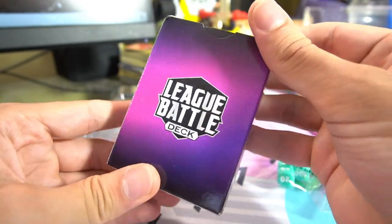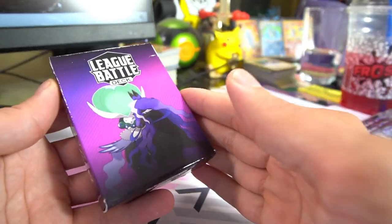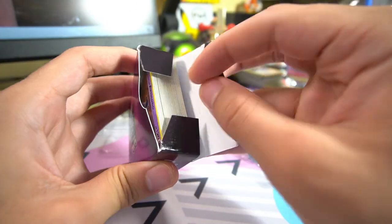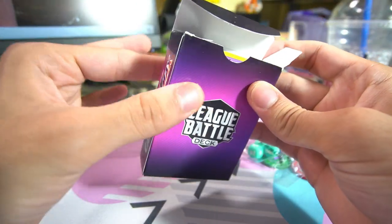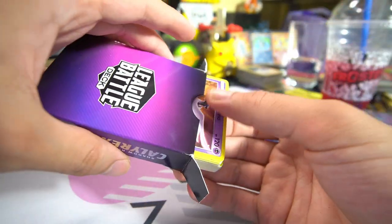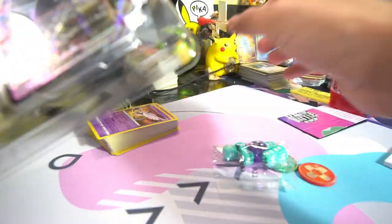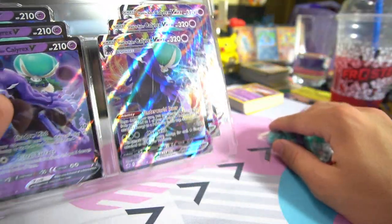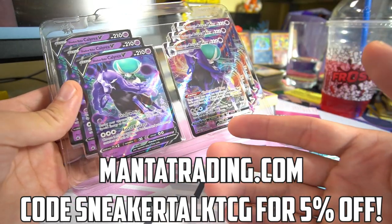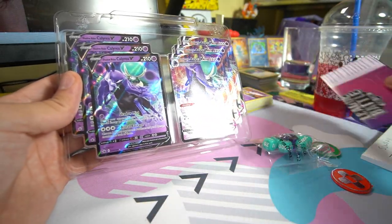The problem with the deck box is the second you put sleeves on the cards — which you're going to want to do because it makes it way easier to shuffle, randomize, and protect your cards — the decks don't even fit inside these little deck boxes anymore. If you want to buy this deck online, I'd recommend you buy it from Manta Trading — I'll leave them linked down below. You can use code SneakerTalkTCG to get 5% off your order. I also have a couple other places linked down below.